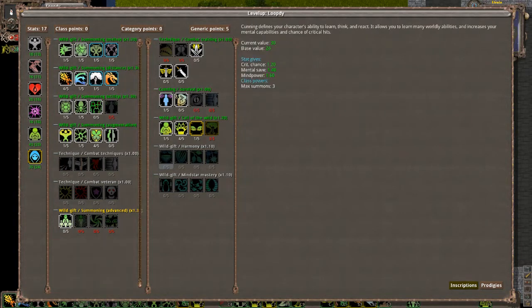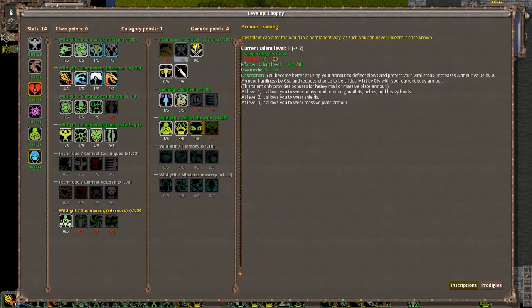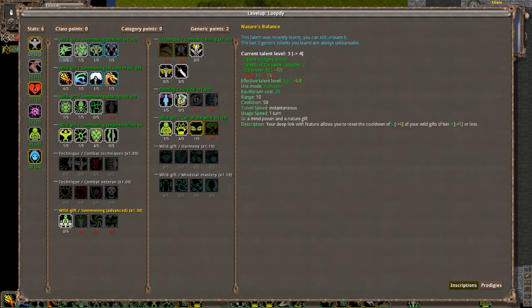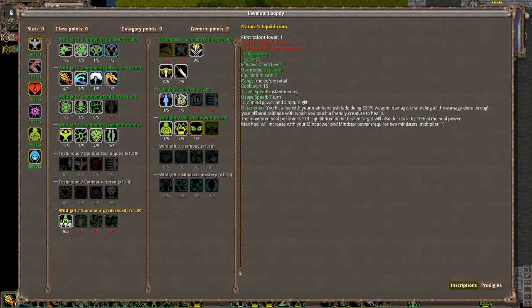I put four into there so now I can have three summons up, which is awesome. I'll put at least three or four points in there. I can grab the first level of that, which is awesome. I'm considering trying to get to level three of that. Now I can wear all the equipment I could ever want. I don't actually want this but I can't unlearn it anymore — darn it, I waited too long. I have more plus-willpower than I have actual willpower so I've got all the willpower I need right now. I'll pump it just so I have the actual points.